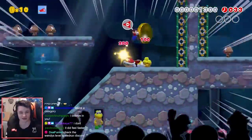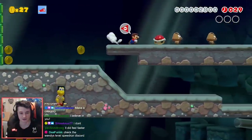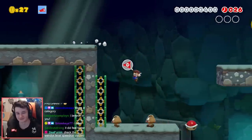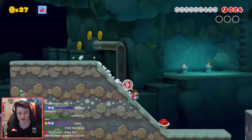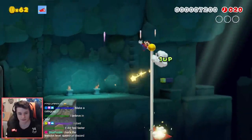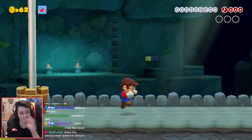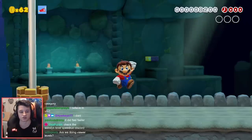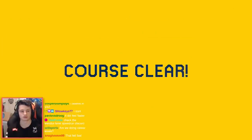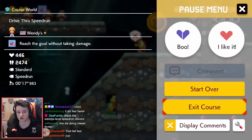The Wendy's level speedrun Discord — can't wait to see what they're gonna be like 20 years from now. Maybe I should bring this shell so I can just run, what if that's actually a good strat? Because those goombas at the front — I need to jump over them to start running.